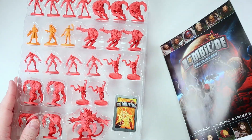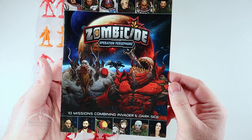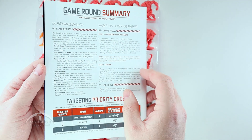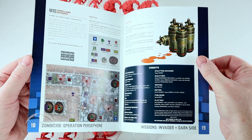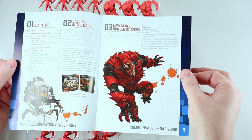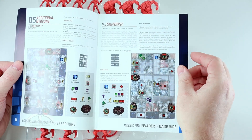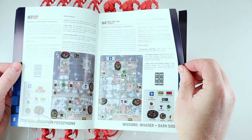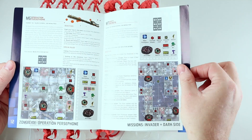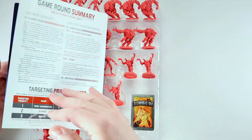We do get a little booklet included here — this is Operation Persephone, ten missions combining Invader and Darkseid. Pretty cool. Looks like 19 pages. We'll flip through the book real quick so you can see what it looks like — some nice new artwork, some nice new miniatures, and some cool missions. That's the book.